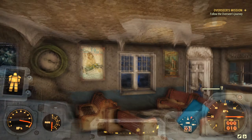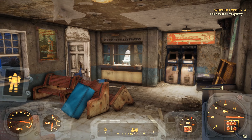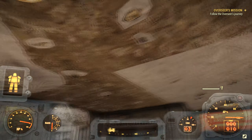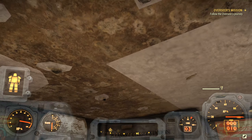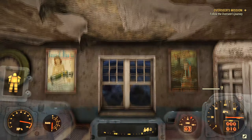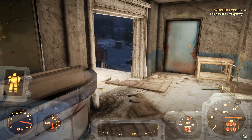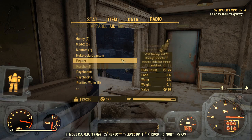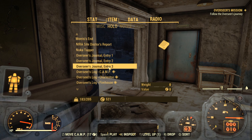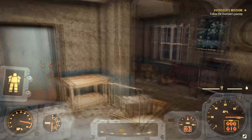Rather than doing the main quest, because we need to level up, we're going to follow the Overseer's logs — basically following her path. She leaves behind logs at the main quest sites, like the top of the world and missile silos, but also in other areas as personal logs. Over in the holotapes, we find Overseer's Log and Overseer's Journal. We already have the first three, but we're going to go after all of them in order.